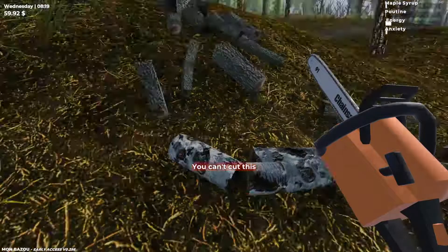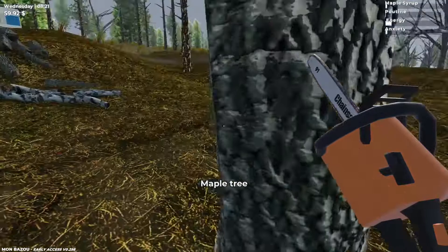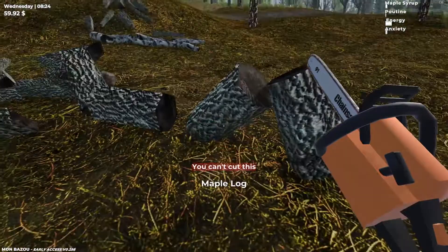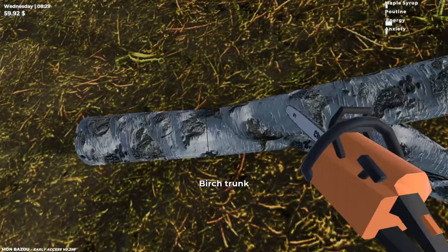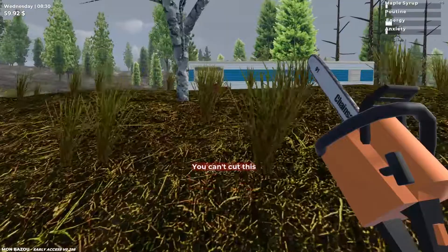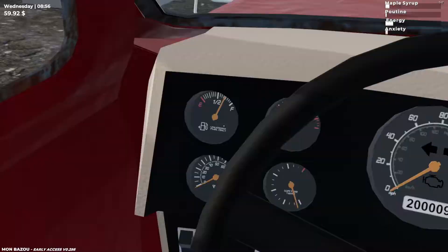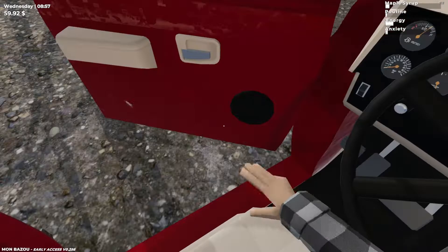Birch tree! Boy birch, get out of here! We're gonna try to get a full truckload going and sell the wood to Francis — probably get a few hundred dollars or something. Maple tree again! It's gonna fall away — boom! Cut this bad boy off, do one more tree. There goes all the logs — can't cut this! MC Hammer.